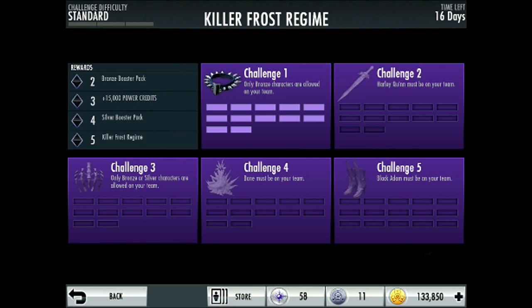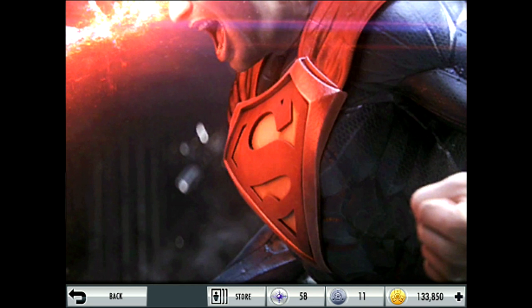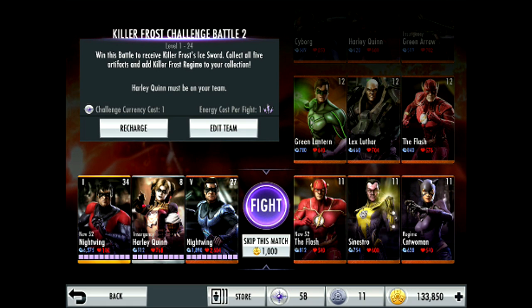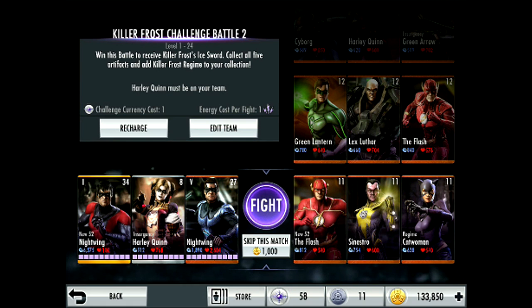Hey guys, Jordan here with Enixkin Gaming. Today we're doing challenge two of the Killer Frost Regime challenge. I've got 16 days left to finish this challenge, and today we should be unlocking the bronze booster packs. My team is New 52 Nightwing, Insurgency Harley Quinn, and Bronze Nightwing, because the challenge requires Harley Quinn to be on your team.